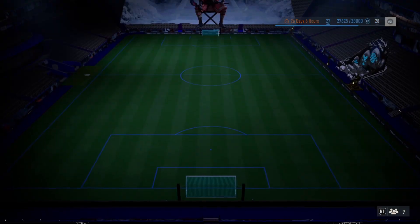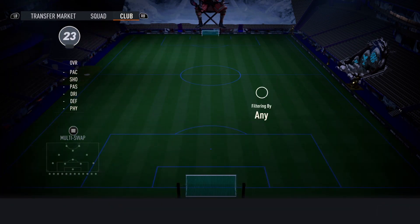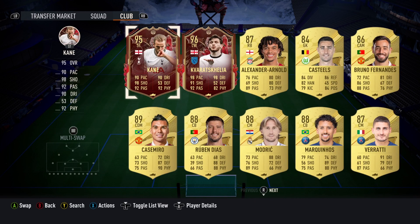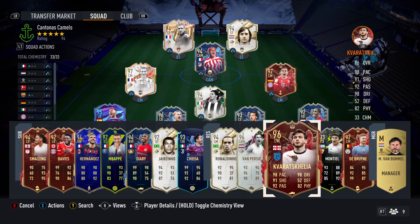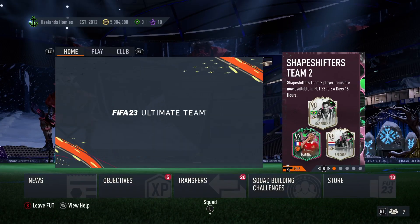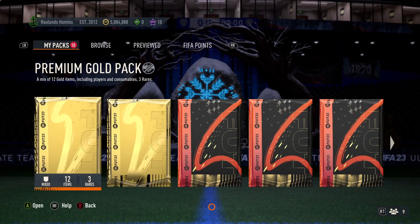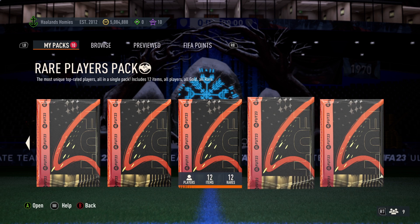Let me go ahead and show you guys the team real quick. This is the team, so we're obviously going to be throwing in beautiful, beautiful red Kavicha there on the bench. Go ahead and just move Mbappe over there — I'll get that settled later. But that's the team that I used for this week in league. I did also go ahead and do the objectives as well with the Prim and the Eredivisie squad. Let's go ahead and get into the E-fix pack.